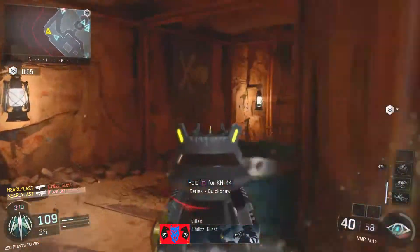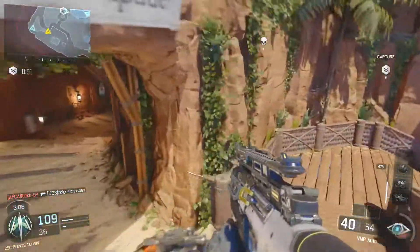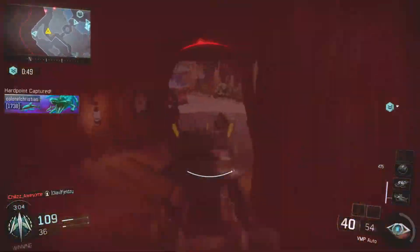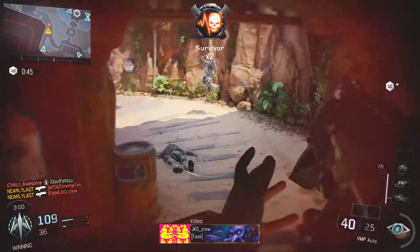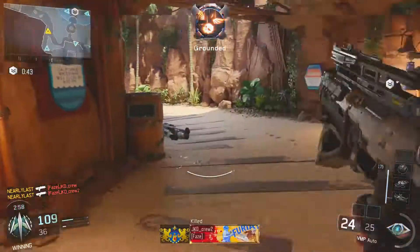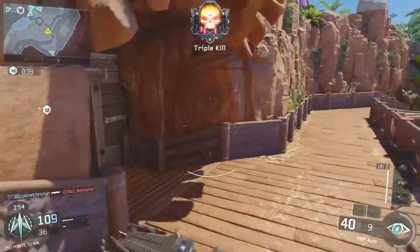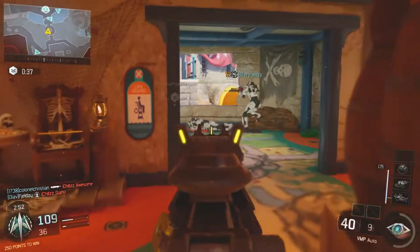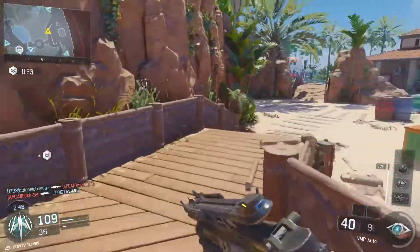It gets a little chaotic with grenades flying in, but you can drop back, circle around, and catch people out from this area. For me personally, this is probably my favorite hardpoint because it's very simple to know where people are coming from. Have a good moment there and you can take people out easily, then circle back around to the first hardpoint and drop back into the water.